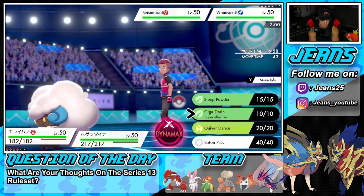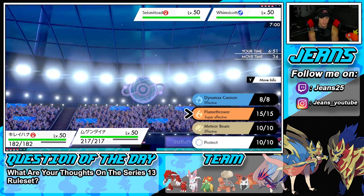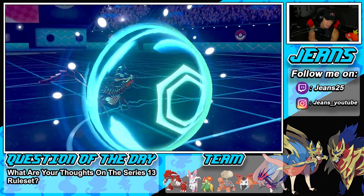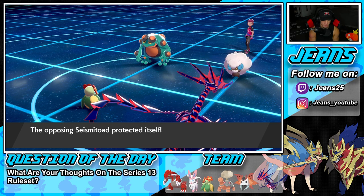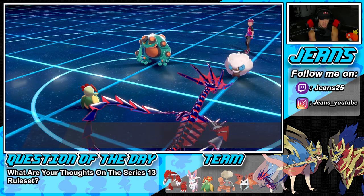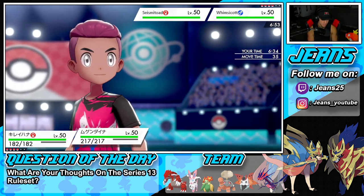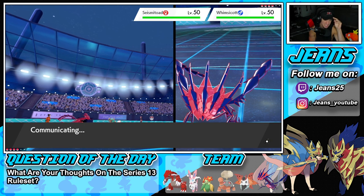He's going to end up leading Whimsicott and Seismitoad. I can definitely see him card-swapping. I'm going to put this thing to sleep — I might just Dynamax Cannon on the left side, or I'll just protect Eternatus and see how this plays out. Whimsicott goes for Taunt on me, and Seismitoad Protects — a double protect. Not a bad turn. Whimsicott's going for Taunt, so I can still Giga Drain and get off decent damage. Let's just Giga Drain here and send a Dynamax Cannon into Seismitoad in case he Dynamaxes.